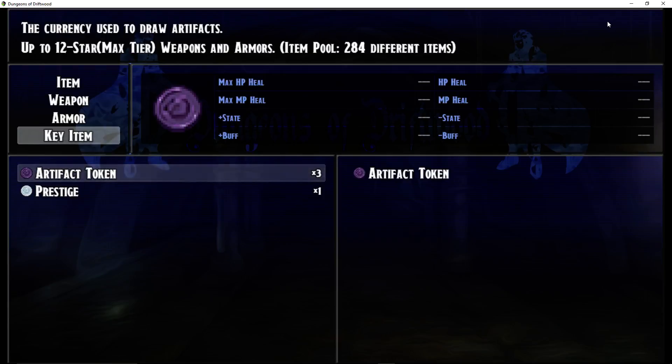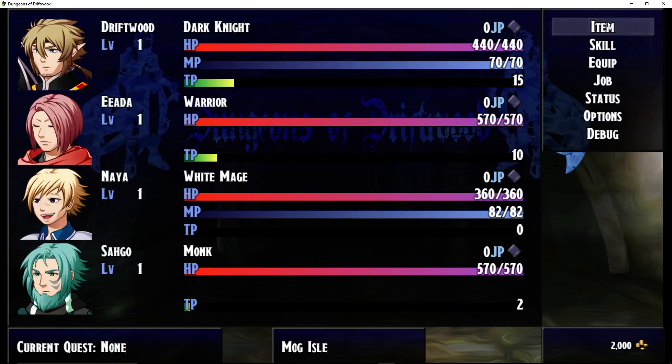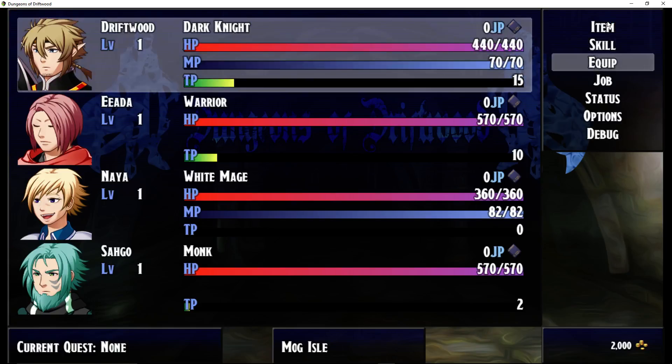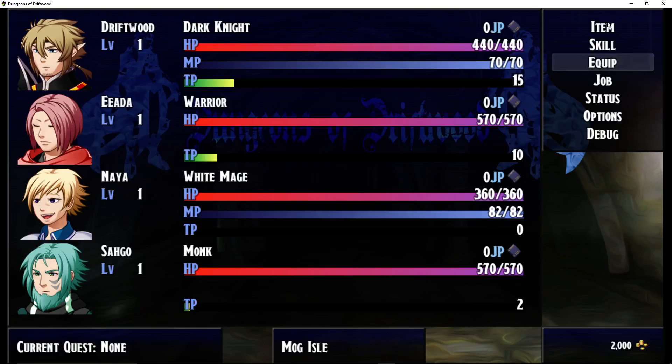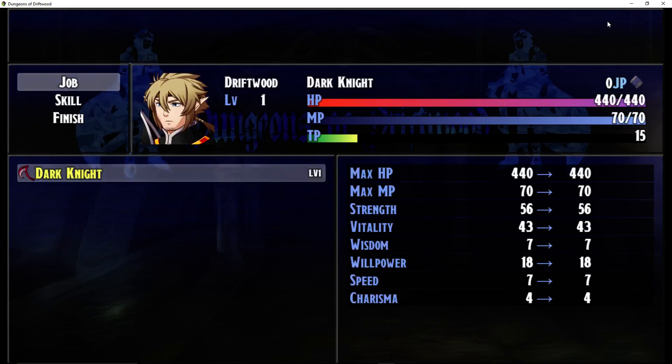We've got an Artifact Token and we found Prestige — the first thing we found was that blue glowy orb. What Prestige is going to do is let you fight bosses and mega bosses. Towards the middle of the game, where you can unlock new classes, you're going to need Prestige to accept the battle. If you win, you'll get Testimonies, which can be used to change your character's class. If we click on Skill and go to Learn Skills, we're using Yanfly's Skill Learn system here.